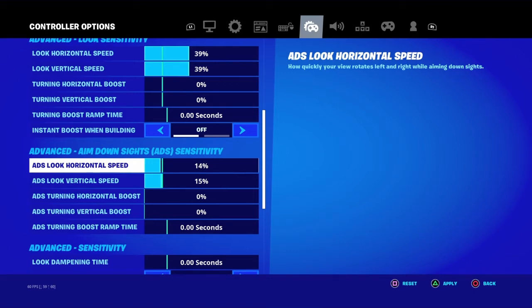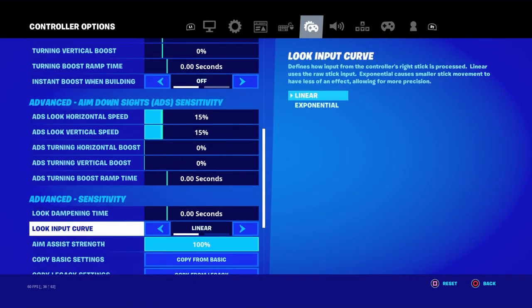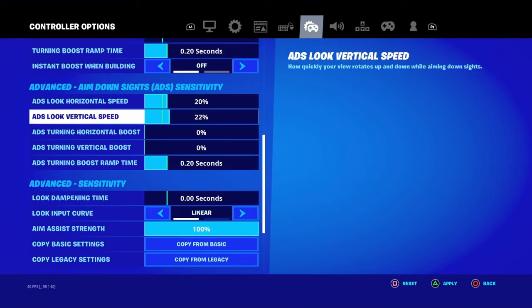Turning horizontal boost — none, none, none, none, none, none. But then I use a little bit of 15. Default — I use none of that. And then I use linear.